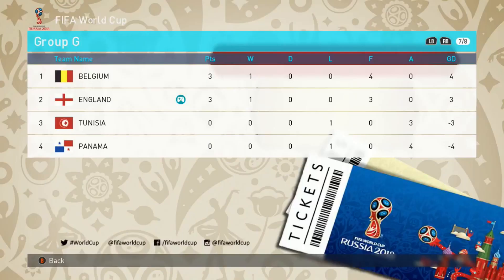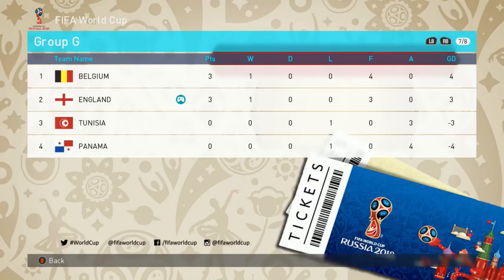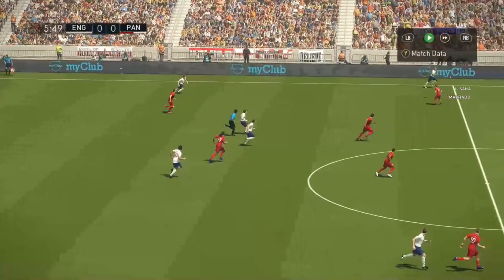Looking at the Group G table, Belgium sit at the top with England behind them — three points each — while Tunisia and Panama are already struggling.